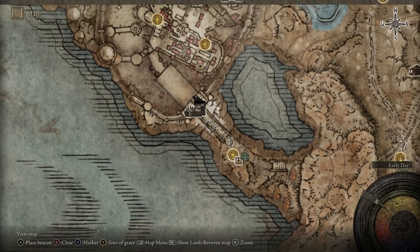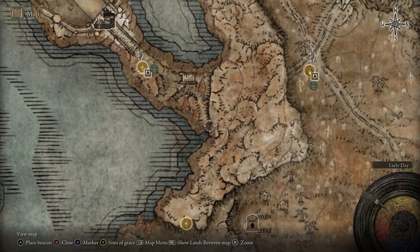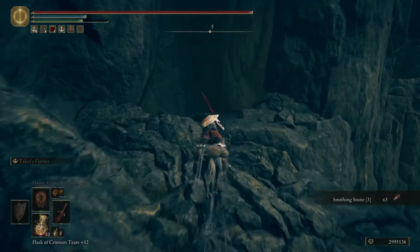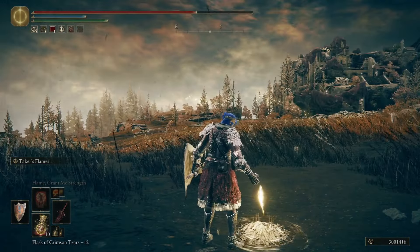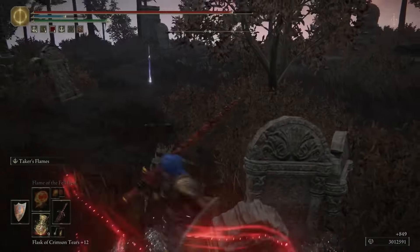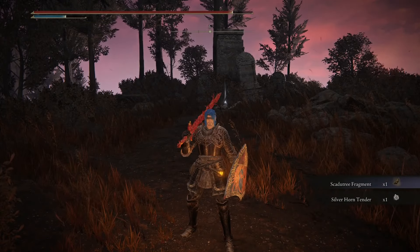Now, instead of progressing up into Belirat Keep, you're going to turn around and head south along the edge of the cliff, which will slowly lead up, revealing a plateau above the starting area. At the entrance you'll find the Cliff Road Terminus grace. By heading southwest, you will find our next fragment, just west of an area called Prospect Town.